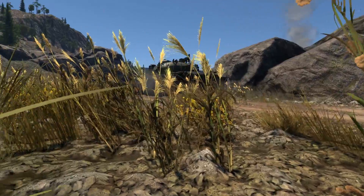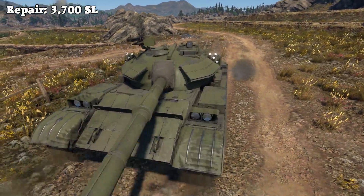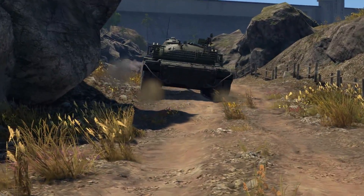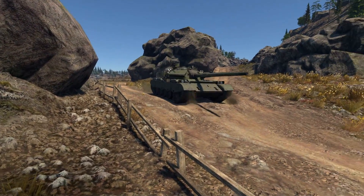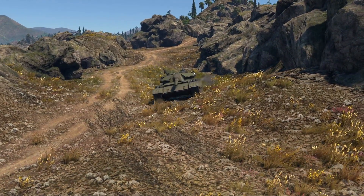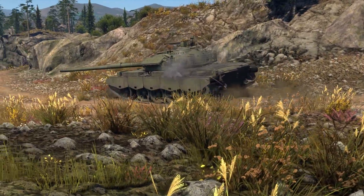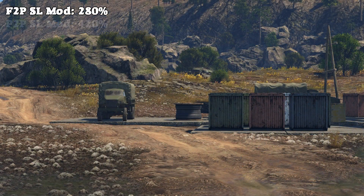Being a premium, the T-69 enjoys a very low repair cost of 3,700 Silver Lions, allowing you to take risks without paying a high price in the hangar. The Type 69 has a base RP modifier of 2.26, giving you an RP modifier of 452% with a free-to-play account and 678% with a premium account. With a base Silver Lion modifier of 1.4, you can expect a 280% Silver Lion modifier free-to-play and 420% with premium.